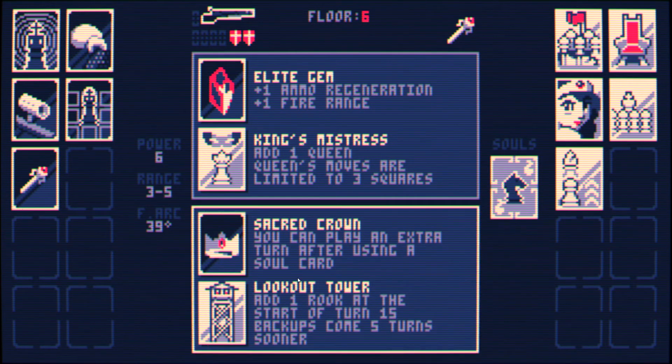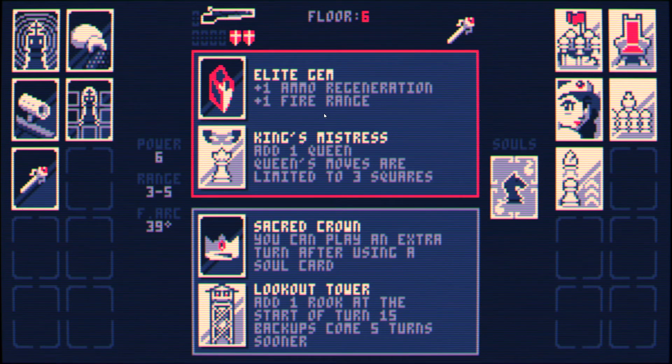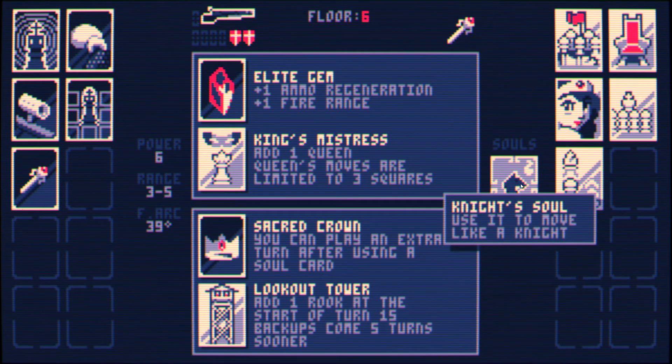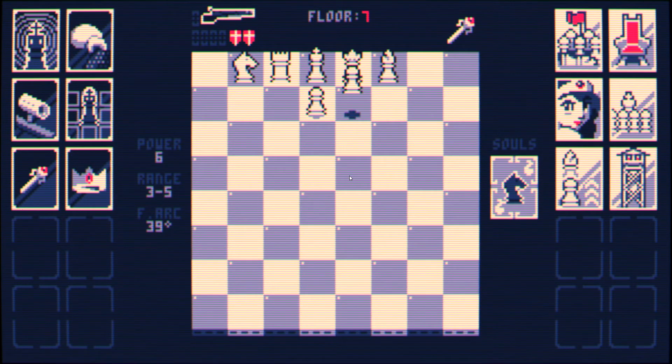Lookout tower says backups come 5 turns sooner. It also adds a rook after 10 turns, I'm pretty sure. Being able to play an extra turn after using a soul card is so incredibly good — it means that you can use your soul card to move out of check, and after that you even have another move or shot. Free actions are just one of the things that helps you. Of course, I wouldn't even see this one if I didn't already have a soul card — there are some restrictions on what cards can show up. Cards have reasons why they can or cannot show up. I'm just going to grab the sacred crown. I think it's very good.